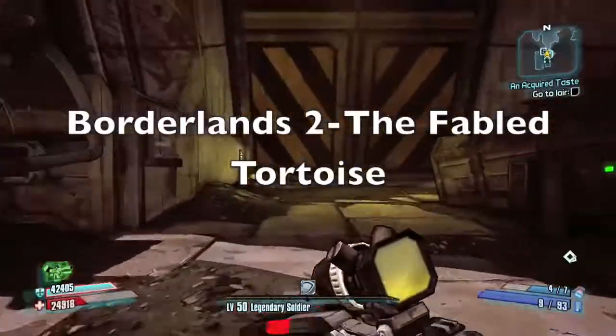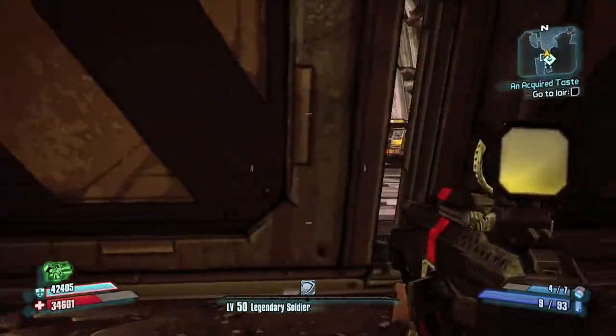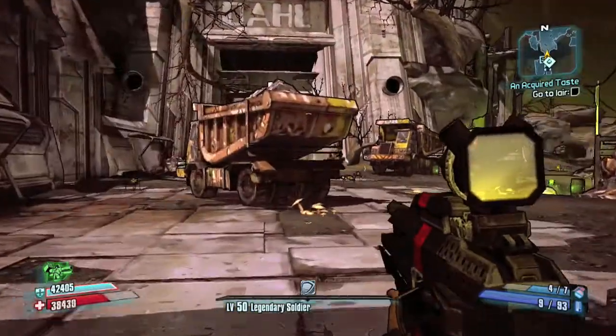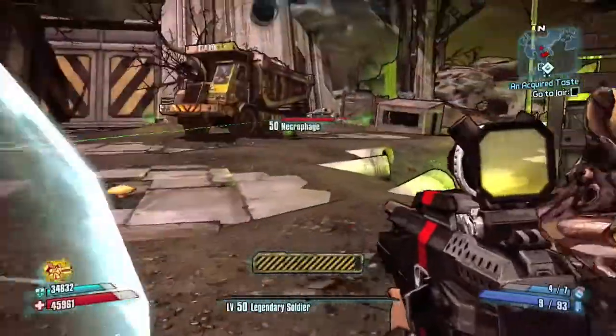Hey guys, in this video I'm going to be showing you how to get the legendary shield, the Fabled Tortoise. So the first thing you have to do is travel to the Corsic Caverns, and the enemy who drops this shield is a giant crystalisk called Blue. So let's follow where I go in the video to where he is.